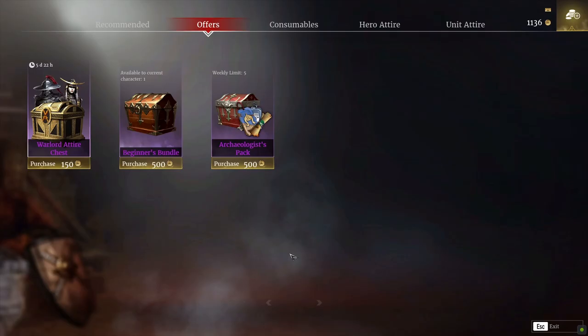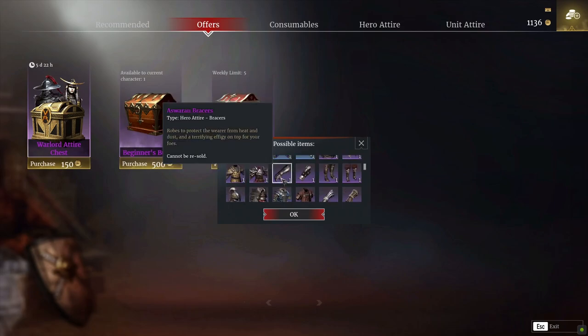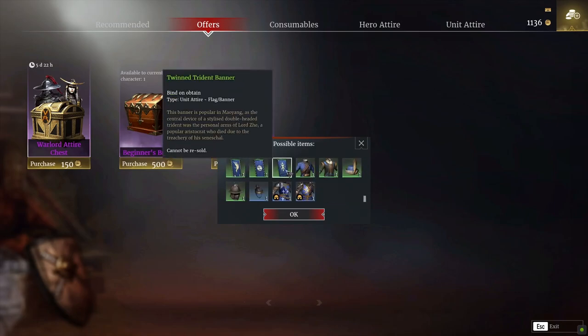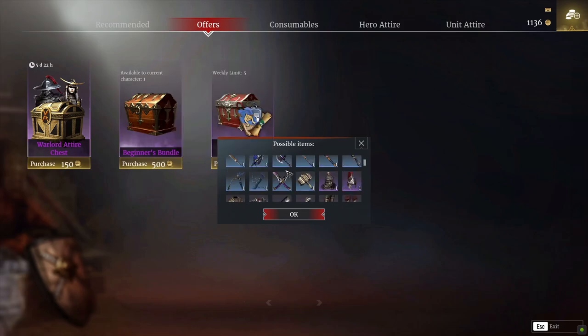These are very random — whatever you get could be a weapon skin, it could be a hero skin, it could be part of a set or it could be an entire set. There are loads and loads of different things that you could get in here; I think there's about 90 old items that you could get.